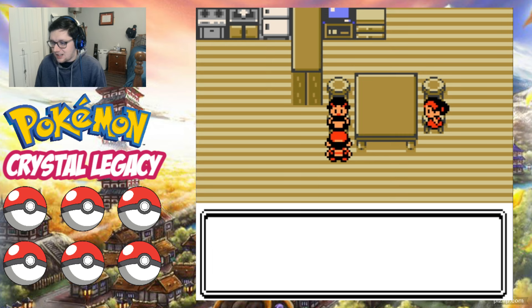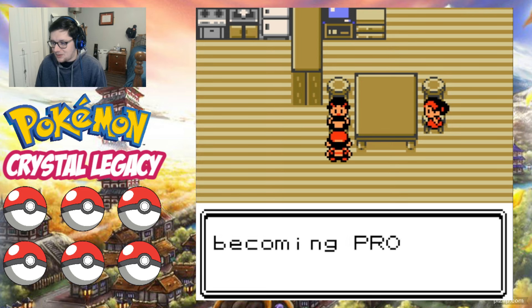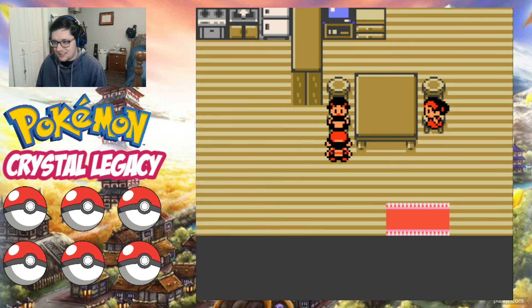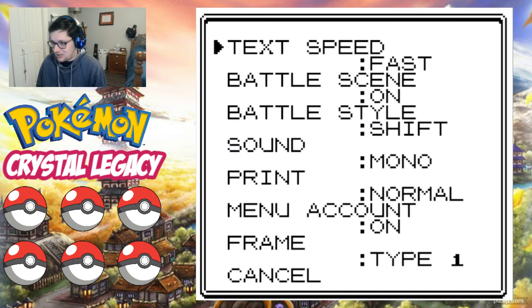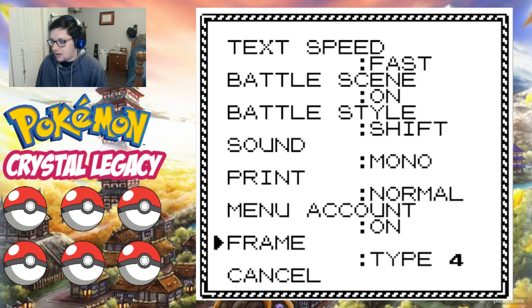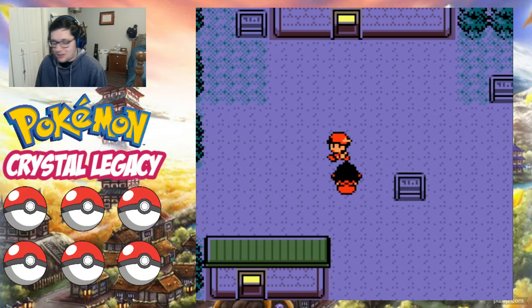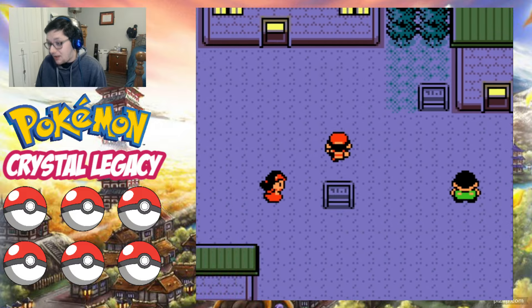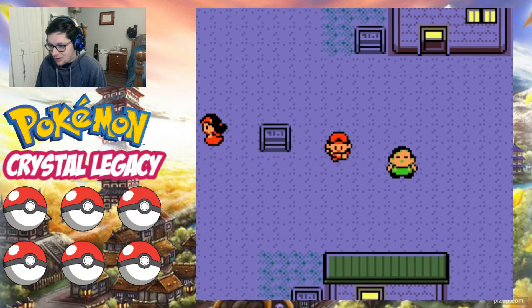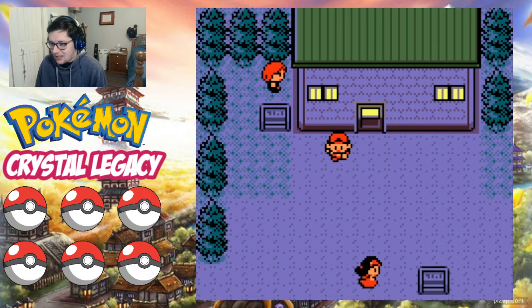Let's see what you have to say. 'Good evening Gator, I'm visiting. Have you heard? My daughter is adamant about becoming Professor Elm's assistant. She really loves Pokemon.' Good for her. So let's change the text speed, and then we're going to change the frame — we'll go with frame number four. And we have the ability to run, so we can zoom around New Bark Town with the running shoes that we automatically have, which is great.